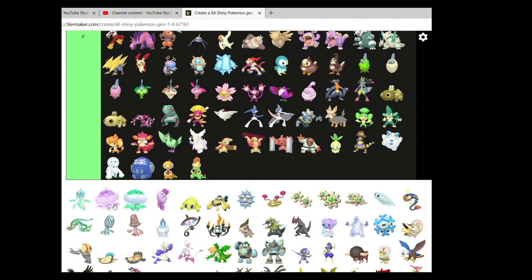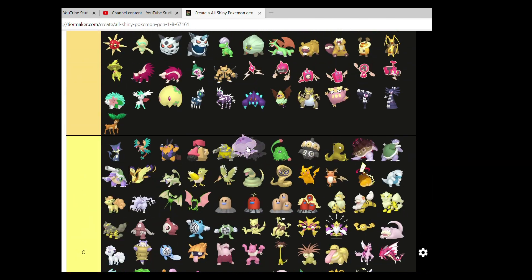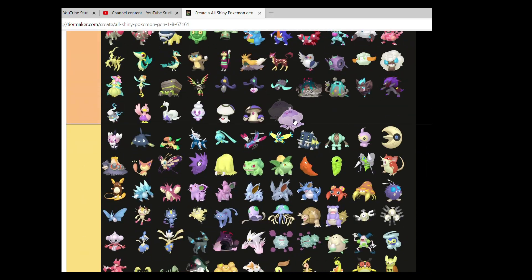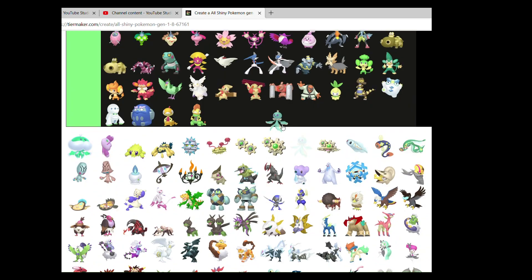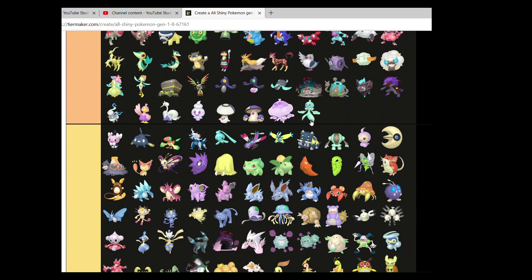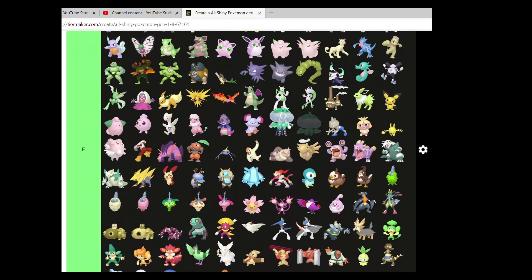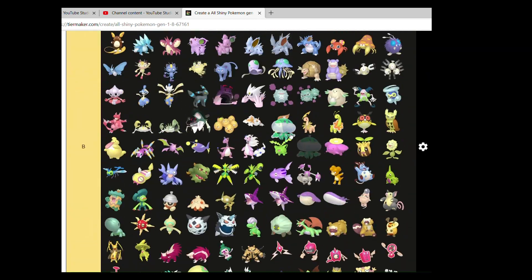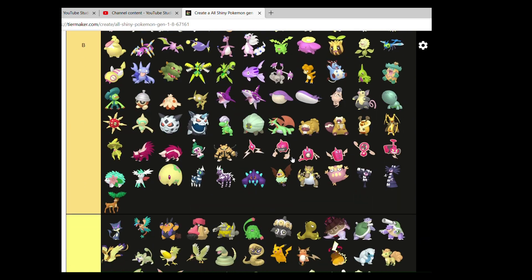Female Frillish — not a big fan. Female Jellicent — very nice. Male Frillish — very nice, very good. Male Jellicent. The Female Frillish just isn't the best shiny in my opinion, but the other three in the family I think work very nicely.